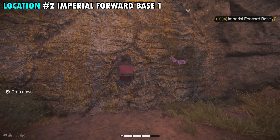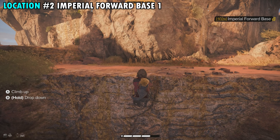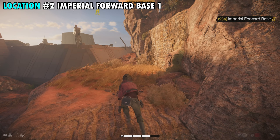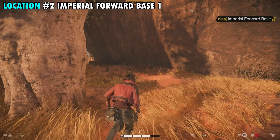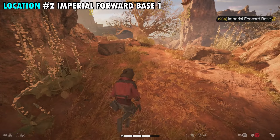Once you're up top, you'll have a rock wall right here that you can climb. We'll go ahead and climb this up to the top. Then from here, we're going to take a left and climb up this wall. Once you make it to the top, all we're going to do is follow the main path in front of us that's going to take us all the way around where we can jump into the base.